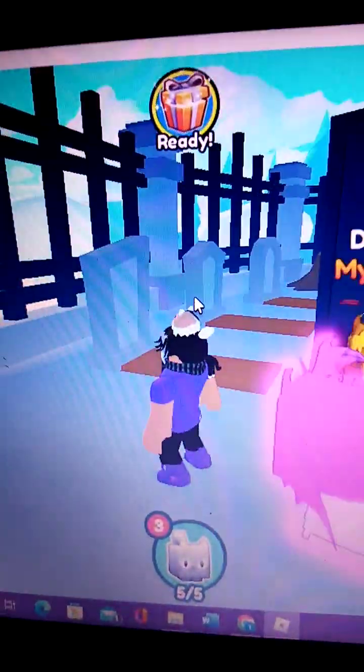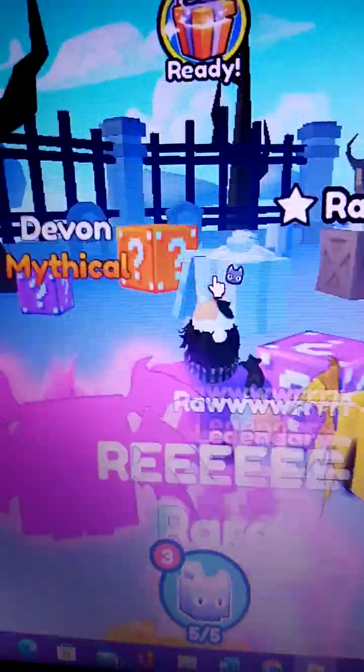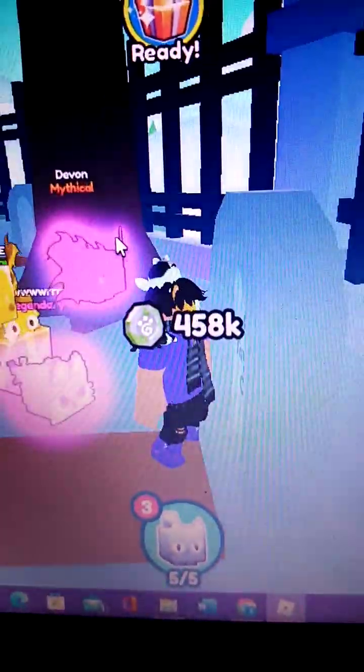Wait, did I just see a — Rip Pets Sim 2. Why is there a Rip sign? Guys, as you can tell I really like cats, because my skin has a cat mask, a cat on my head, on my shoulder. And I really like the color purple — it's my favorite color.